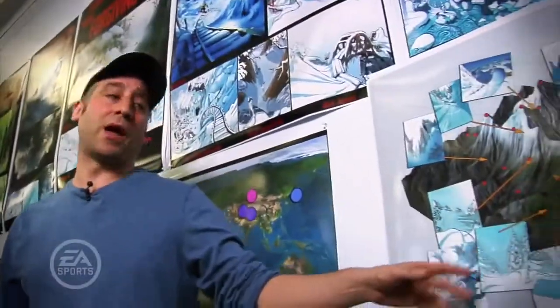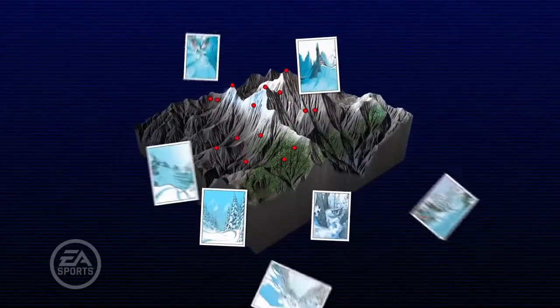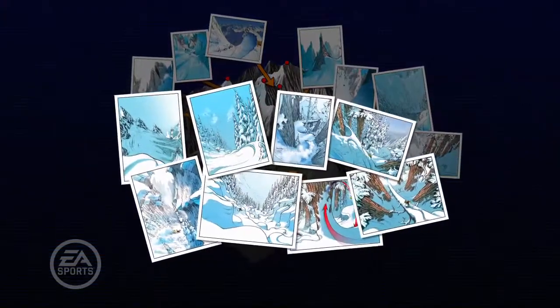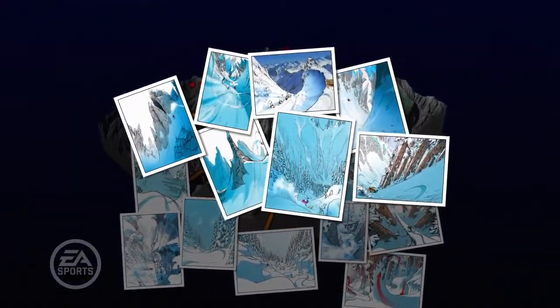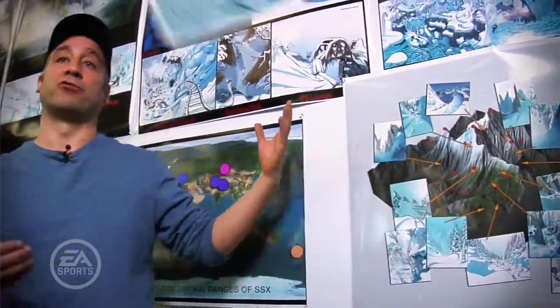We also wanted to give the player a lot more freedom in how he chose to explore these regions. So we came up with the concept of drop points, allowing the player to drop himself in. He can either choose to come in at these low altitudes, where things are a little bit softer, a little bit more trick friendly. Or go further up to the higher altitude peaks, where you get a lot more speed and the weather gets a little bit more nasty. But really it's up to the player how he chooses to explore these regions.